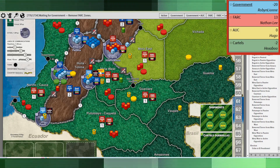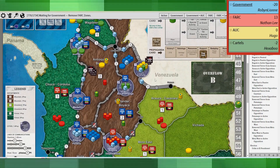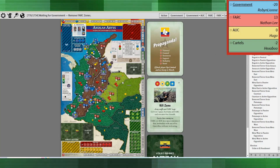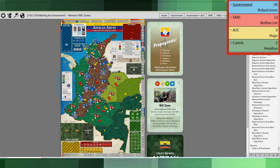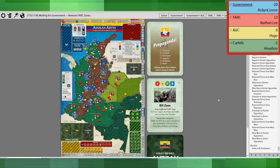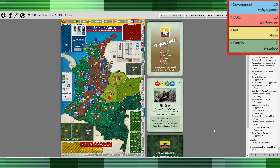I basically flipped a good portion of Colombia to opposition wherever I could, though at tremendous expense — I have no resources going in. That may have been a mistake in retrospect, but I really wanted to overwhelm the opposition. Uribe was then elected El Presidente, which removes the FARC zone.